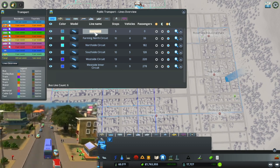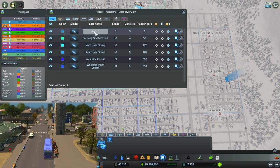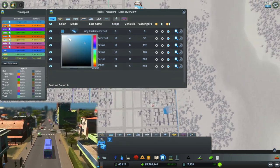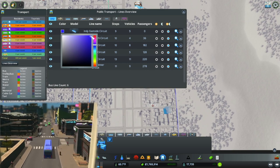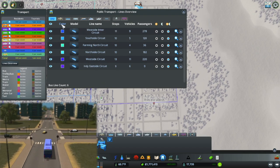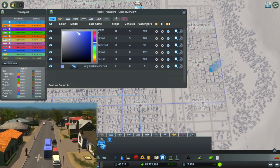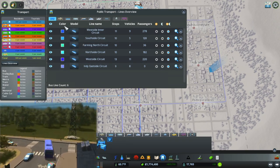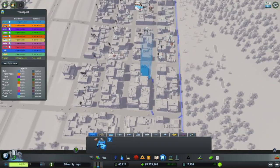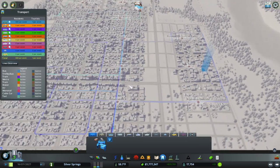That will be the east side circuit, because basically it's just doing the east side. We have to find a color that's blue. That dark blue might be too dark — maybe a little bit lighter, almost purple. That's basically purple, not blue anymore — we've got to find a blue. We can do an off-blue, like that. I don't love that color, but it is blue so that counts. Wow, there's a lot of buses queuing up for it.